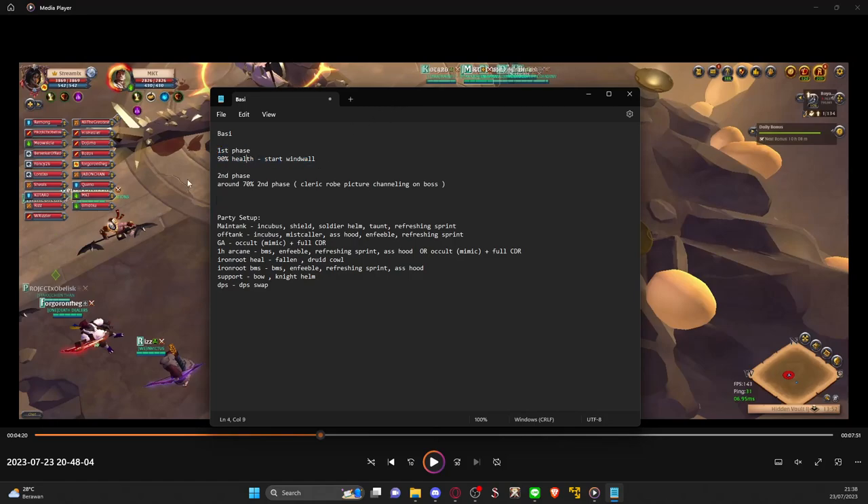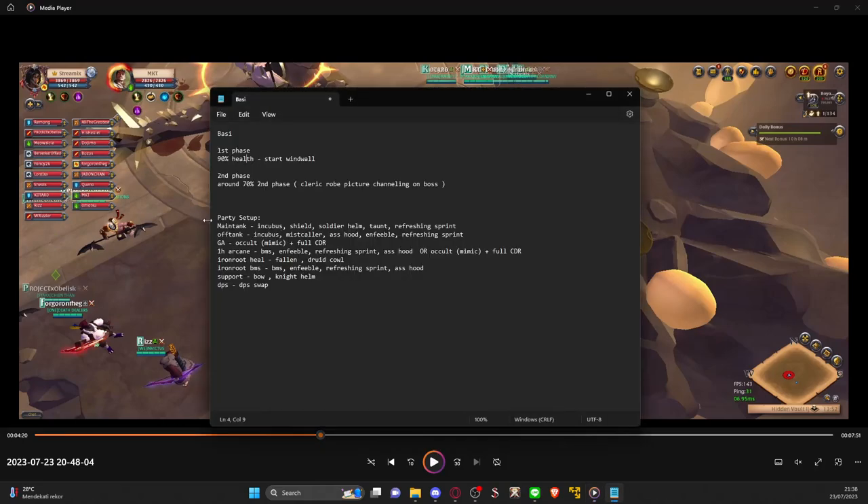For first phase, let's focus on 90% health. Let me tell you about the party setup. Main tank uses this set. Off tank has two options: if you use the run-out way it's usually full CDR using royal jacket, assassin hood, miss collar, and refreshing sprint so you can spam off cooldown. But since I'm staying inside the room, I like my off tank to be defensive — I have one extra defensive. My one-hand arcane will be my first defensive with BMS, iron root BMS will be my third defensive usually.